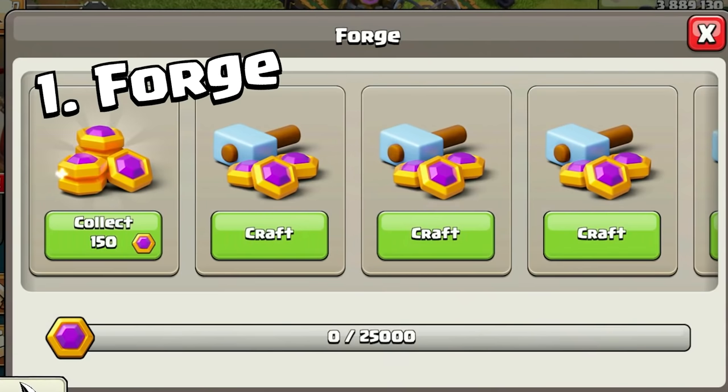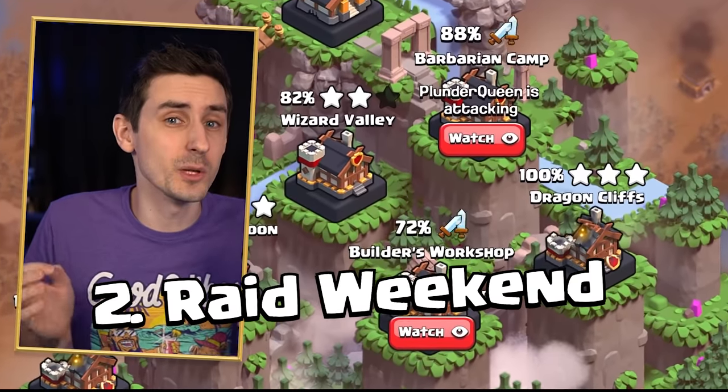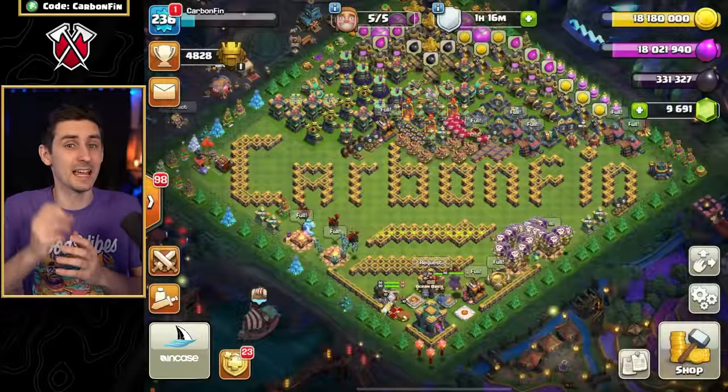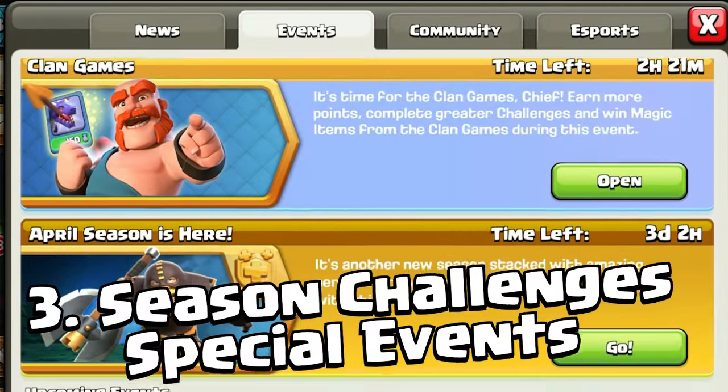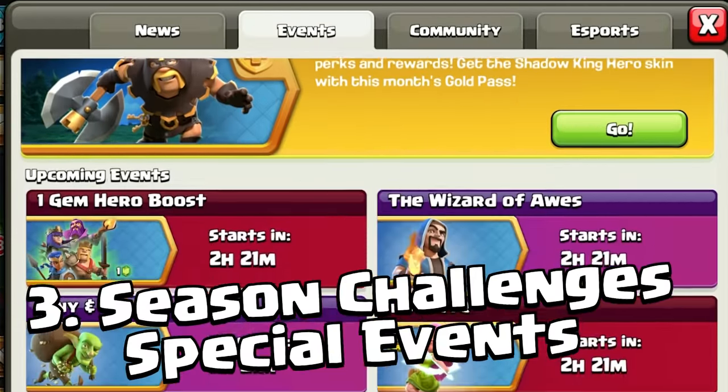There are three ways to earn Capital Gold. One, through the Forge, which I'll explain in just a bit. Two, Capital Raid Weekends, which we will share in a future sneak peek. And three, Season Challenges and Special Events, which are in-game events you complete to earn Capital Gold.